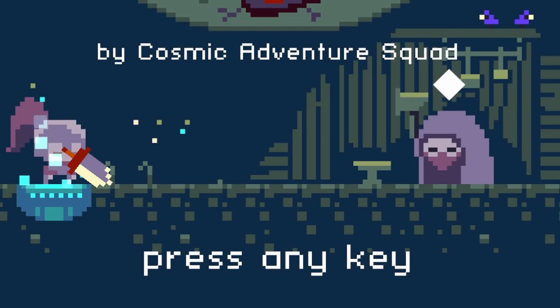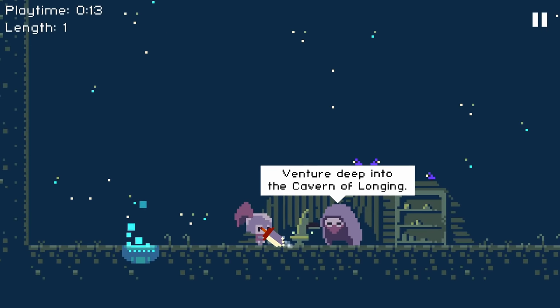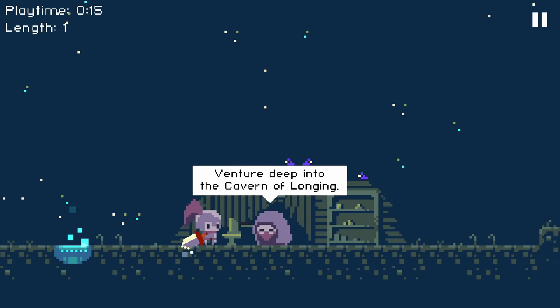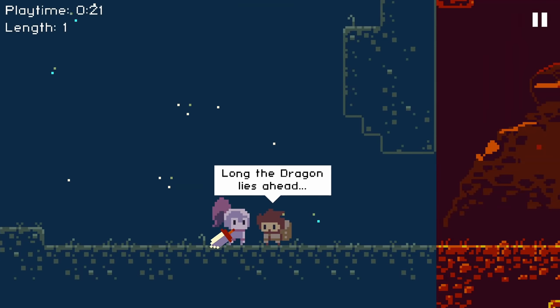Press any key. Where's the any key? Okay, we're starting. A and D to move left and right, mouse button to swing the sword one way or the other, and we have a length and playtime counter. Simple enough. Cavern of Longing? Sure, okay. Oh, I see — we use the sword to pole vault ourself around. Well, that's fun.